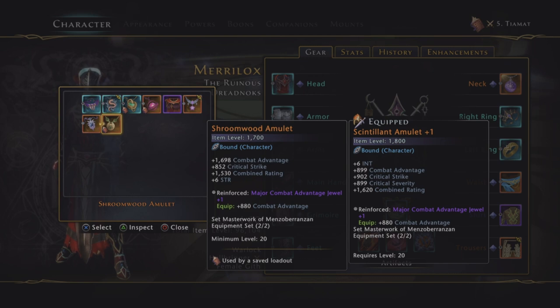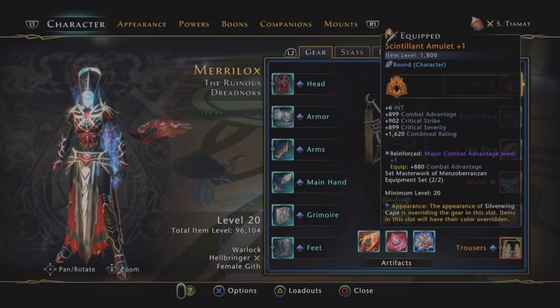If you're using the Mythlar, you could put the Accuracy Helm on, but then you're starting to really reduce your item level.